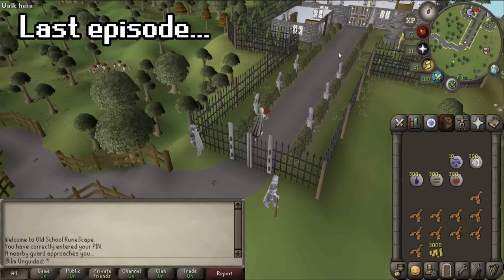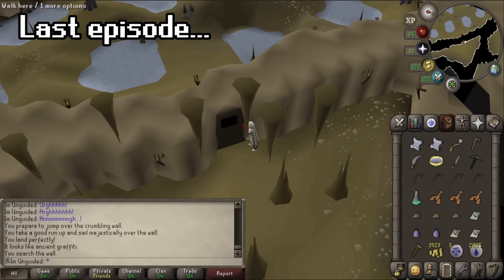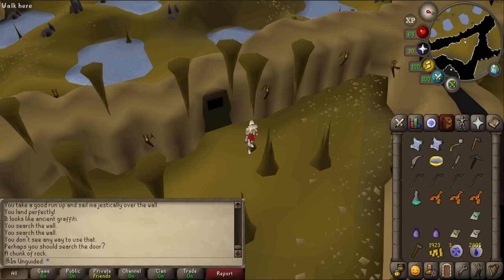After making some good progress in the Karazi jungle, we found ourselves blocked by a door. To get through said door, we'd need a soul rune, which left us asking one simple question: how the fuck do I get a soul rune?